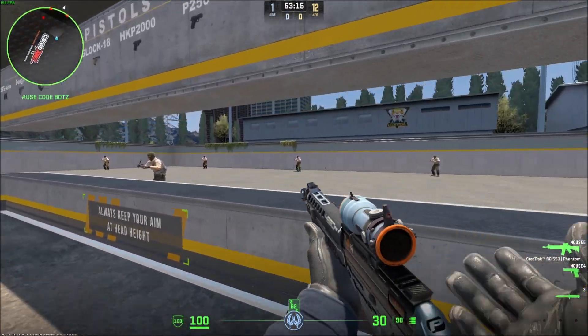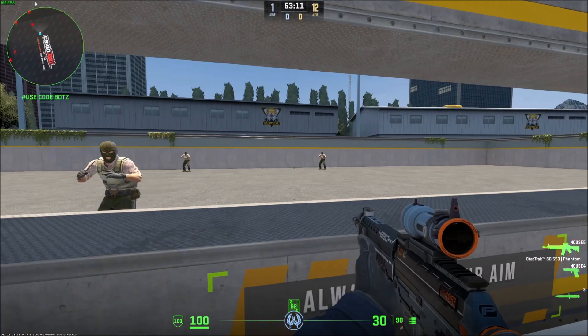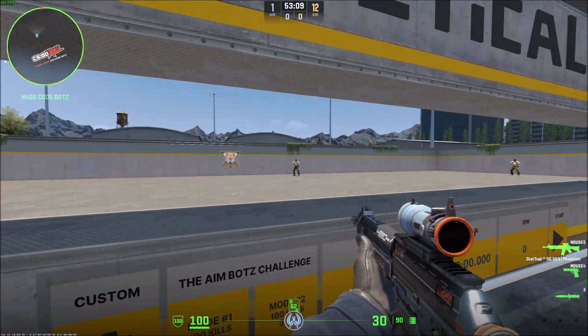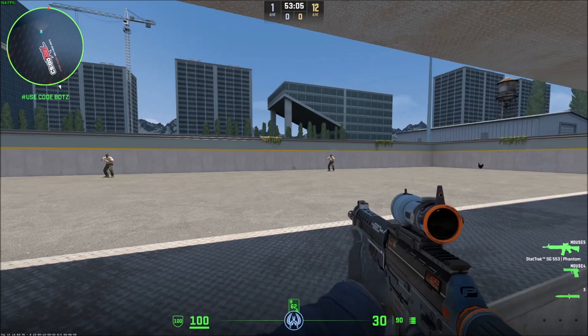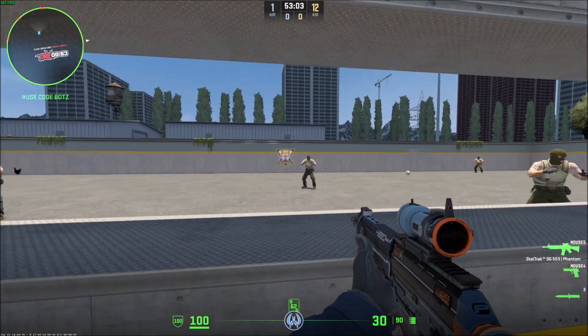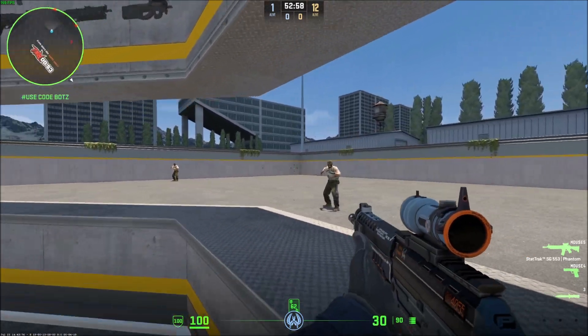What is going on guys? Today I'm going to show you how to turn off or enable 100% running accuracy while shooting in CS2. As you can see I'm running right now and I have a dynamic crosshair on, so the spread is increasing right there. Wherever my bullet can go, it's basically in that area with the black bars.